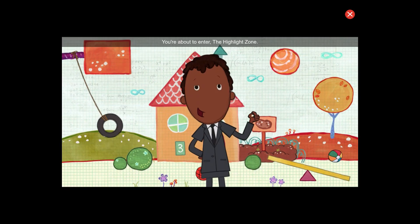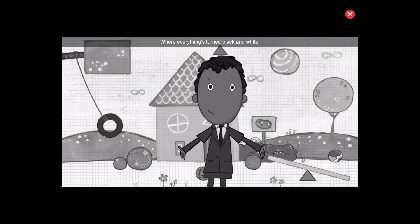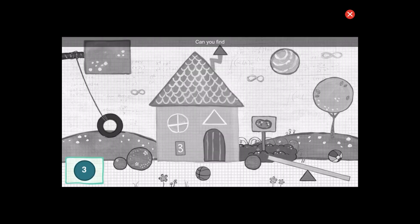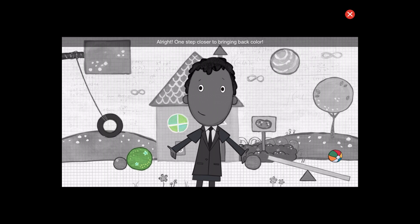You're about to enter the highlight zone, where everything's turned black and white. Find the hidden objects to bring back the color. Can you find three circles? Great! That's one. Nice! That's two. Whoa! Three! All right! One step closer to bringing back color.